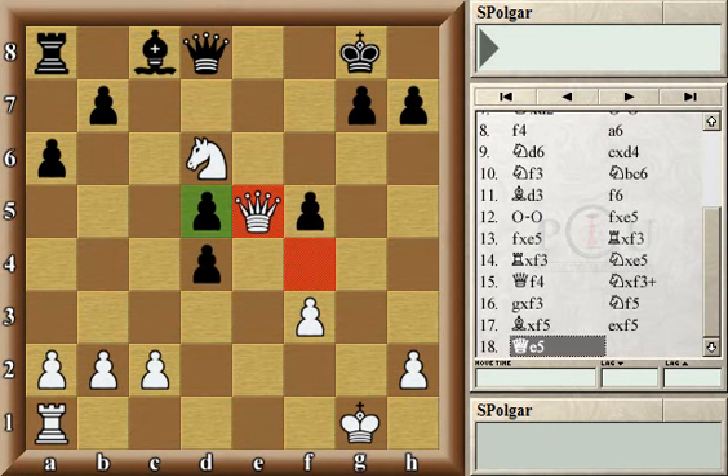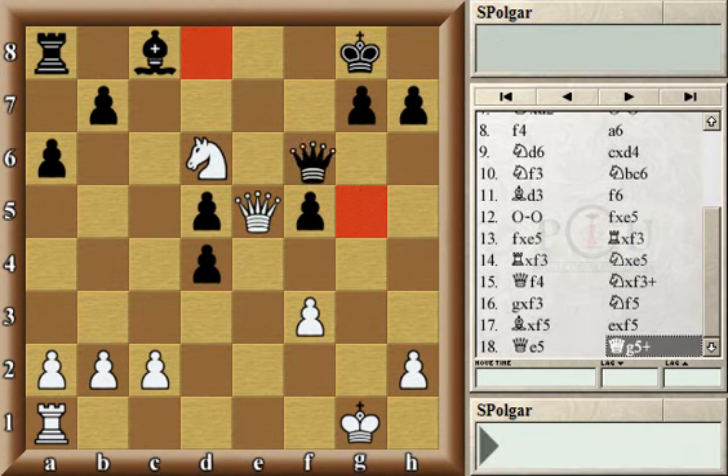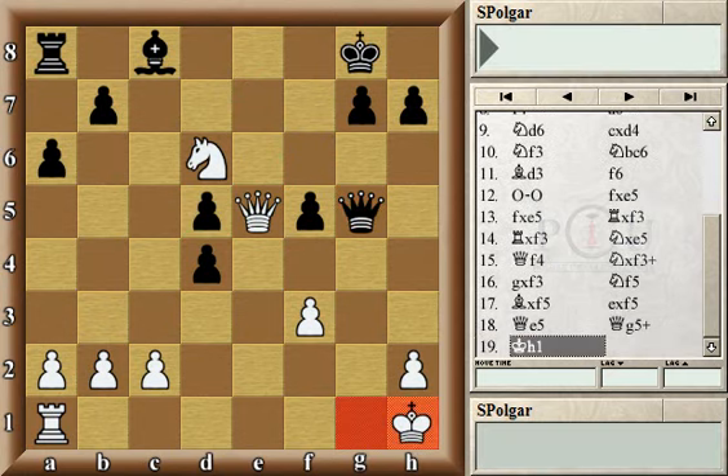Instead the game continued with queen e5, attacking the pawn on d5. It looks like quite a serious, dangerous move because after that check, if the black king goes to the corner, the white knight can appear on f7 — either forking or maybe even trying to checkmate depending on how black continues. But black found the best defense that turns the tables around and gives black the upper hand all of a sudden. Black activated the queen with queen g5, and the king moved out of check.